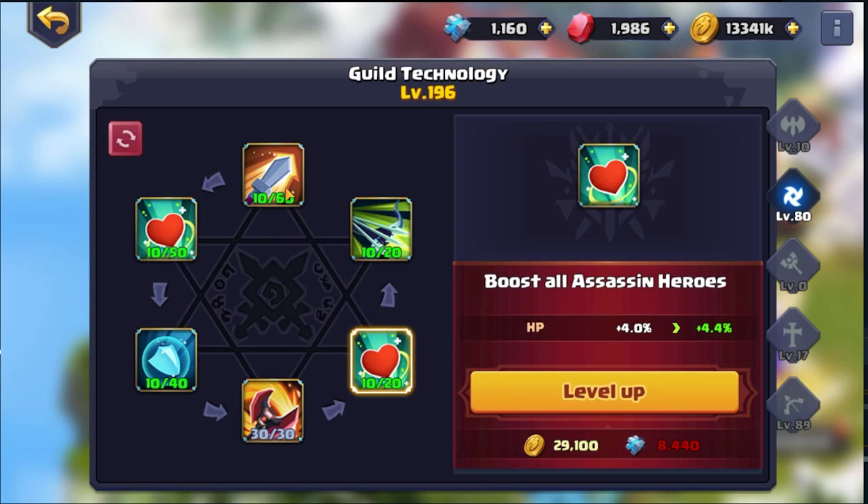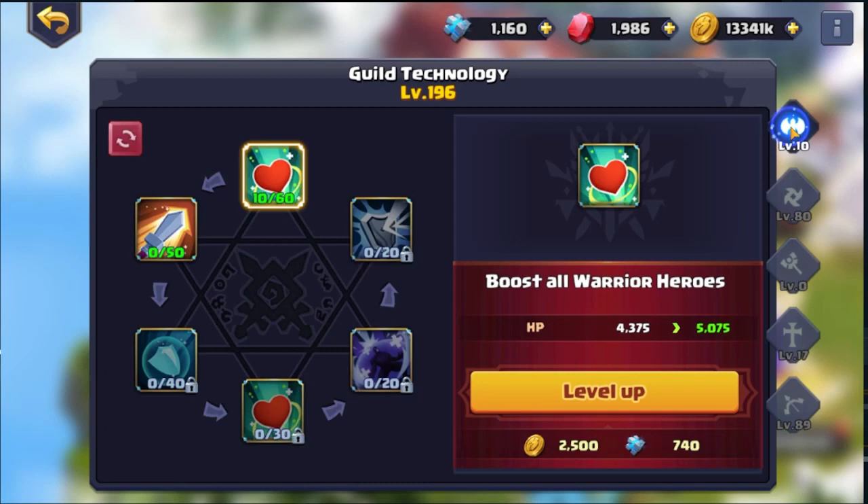HP is really nice as well but I feel like higher attack is more important, and attack speed on assassins, just because you're going to be able to kill the enemy quicker with higher damage. Whereas HP is going to help you survive longer, but really you want to try to kill them as quick as you can.